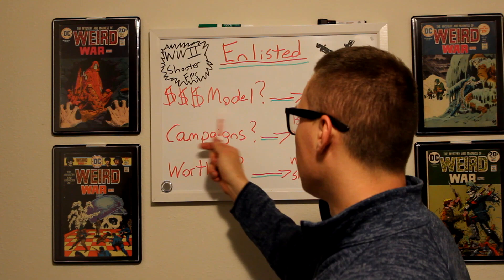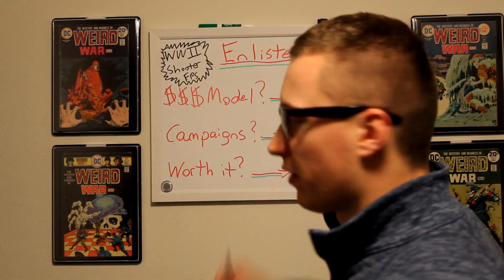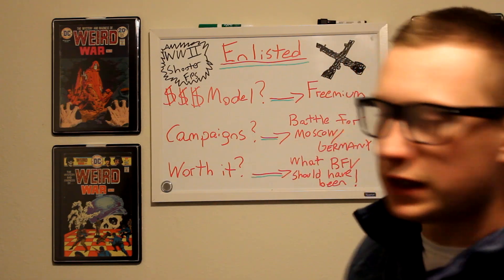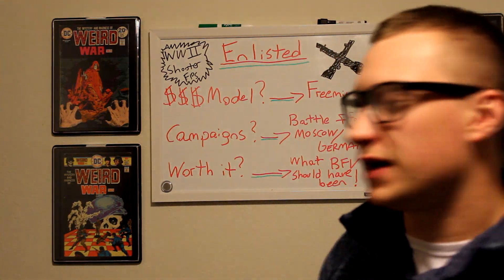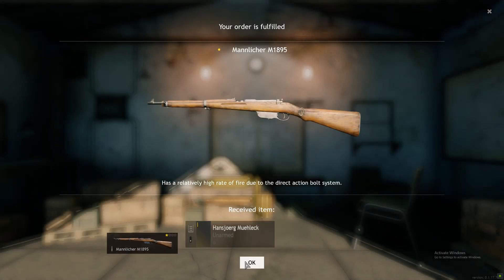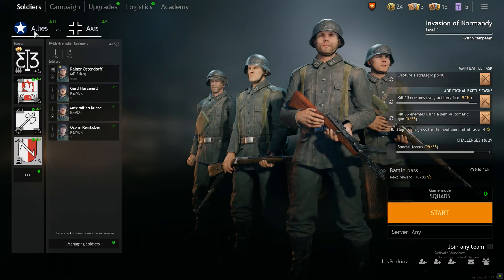Going into the payment method — is it free to play or is it really pay to win? So going through it with the freemium model: what I mean by freemium is that you pay for convenience. Usually how Enlisted works is you select the theater of war you want, which blends into the campaigns. As of right now, you have the Battle of Moscow — early 1940s, 1941 and 1942, Germans and Soviets. Then you also have the Normandy campaign, 1944, United States versus Germany. That's the campaigns available right now.